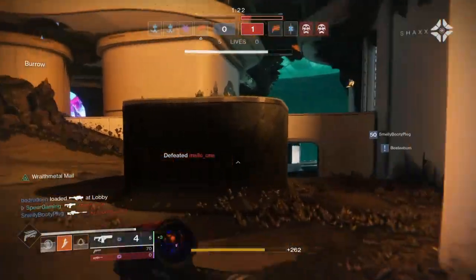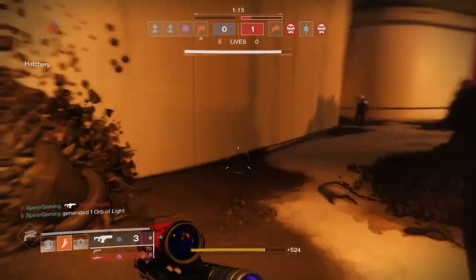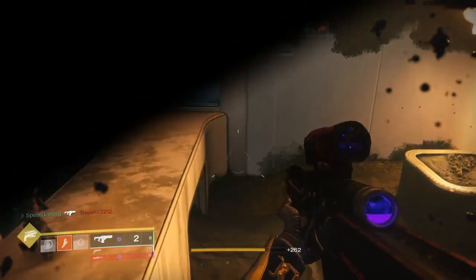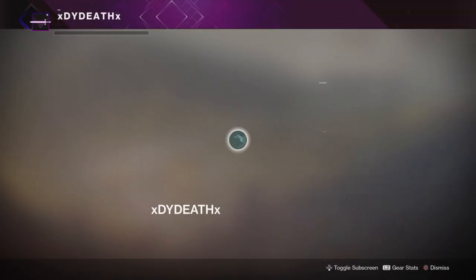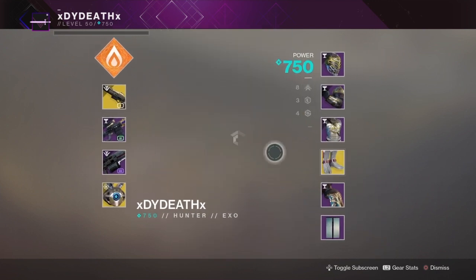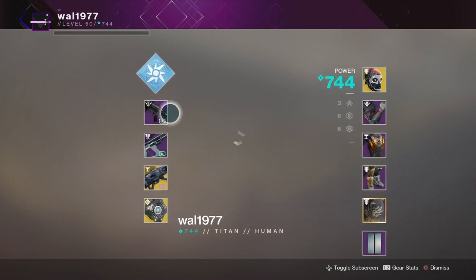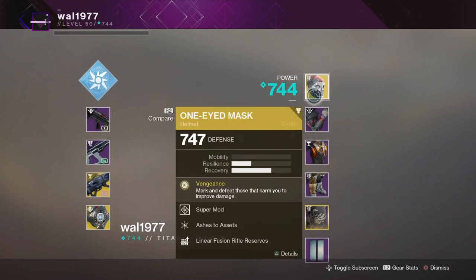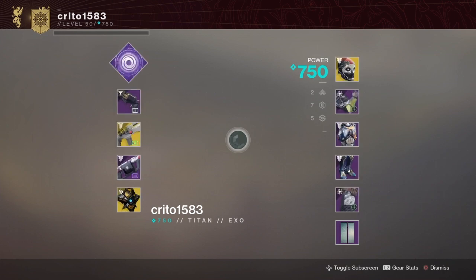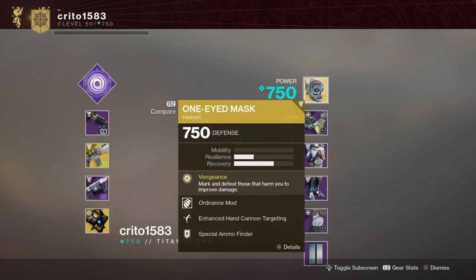The first thing we're going to talk about is loadouts. A good general rule of thumb is to have a couple of different loadouts that work well for you. They don't necessarily have to be meta weapons — if you're good with an off-meta weapon, keep using it. But don't just stick to one loadout. For example, I use Chaperone and Trust, but I also have Service Revolver and Loaded Question, and a sniping loadout for bigger maps like Midtown or Eternity. If you start doing badly, consider switching to your other loadout — the enemies might be countering you.